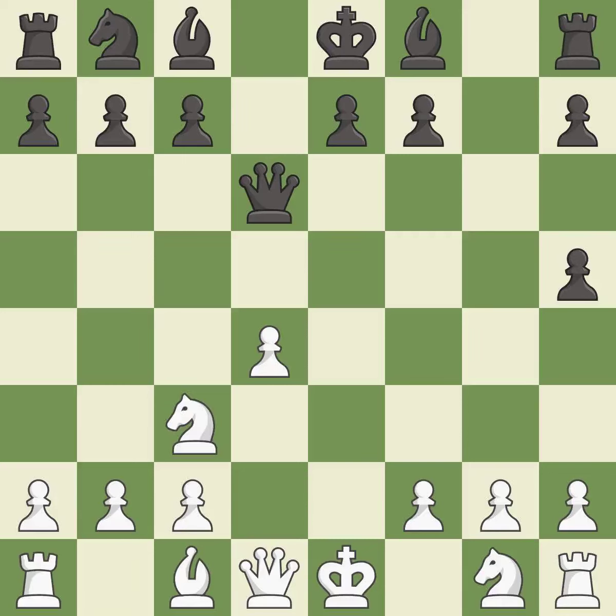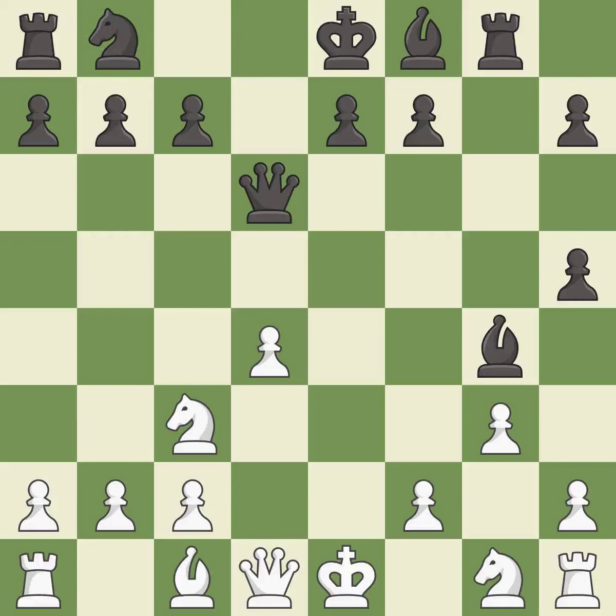Takes back — it is best. This activates a knight by developing it off of its starting square. It is best. This develops a rook off its starting square, getting it into the action. It is excellent. This misses an opportunity to develop a knight off its starting square — it is a mistake. This ignores an opportunity to threaten winning a pawn.